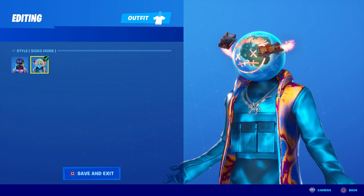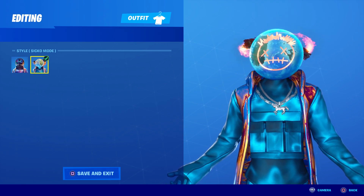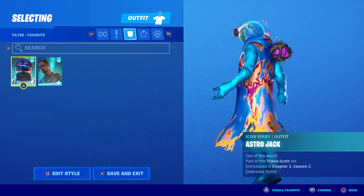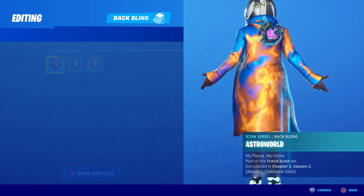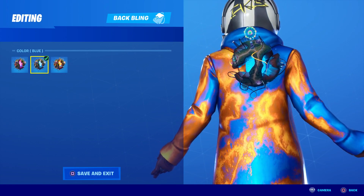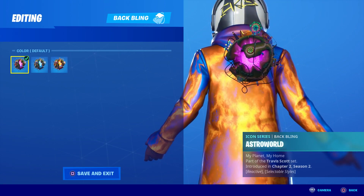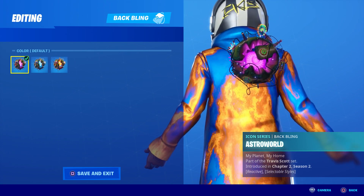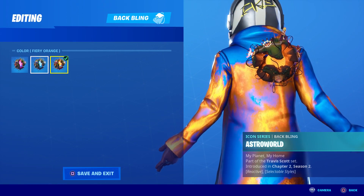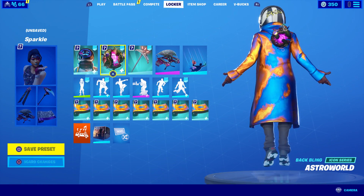Zooming in on his head you can see maps from Season 1 and the current season, plus his glider zooming around his face — curious how that looks in-game. The Astro World back bling is somehow reactive. There's a default sky version, a blue one, and a fiery orange. I like the blue one better. A lot of it glows — the blue and orange work with the skin, but the purple feels a bit out of place.